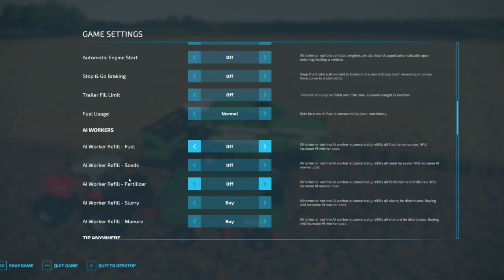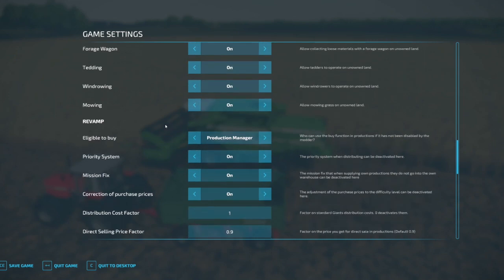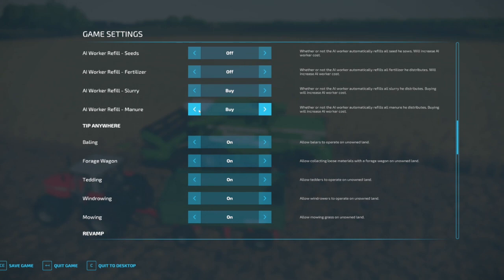This is where we're going to turn off the automatic engine start and the stop-and-go braking because I do have my steering setup. We're not going to worry about a trailer fill limit — basically it forces the game to not completely fill a trailer but fill it to max capacity per weight. Fuel usage is normal, that's fine. We're going to turn off at least fuel, seeds, and fertilizer because that will allow us to run CoursePlay — if we're seeding we don't have to worry about spending money on seed aside from what's already in the machine.